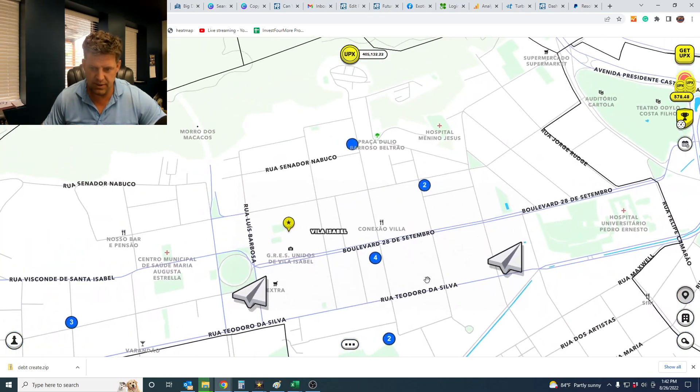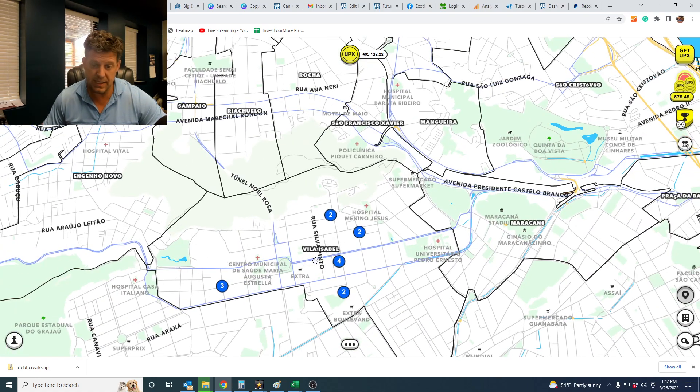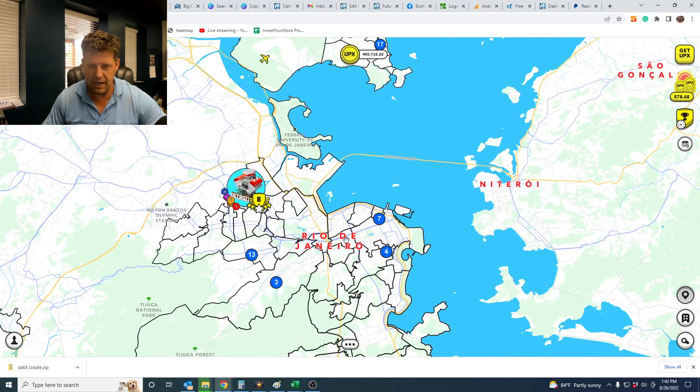I kind of made a goal not to mint anything more than 4,000 Epyx. The floor is actually at 4,100 — they dropped the floor from 5,600 to 4,100 by doing that. Kind of weird how that happened.